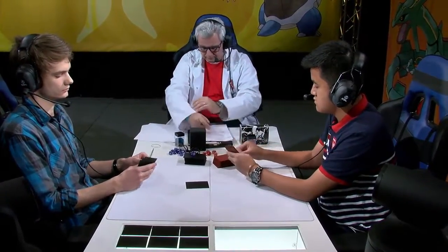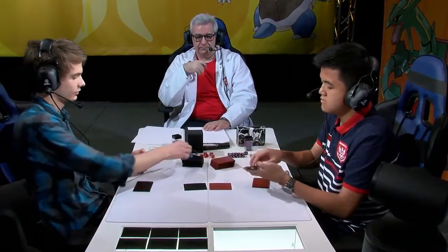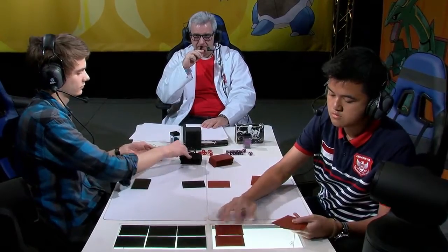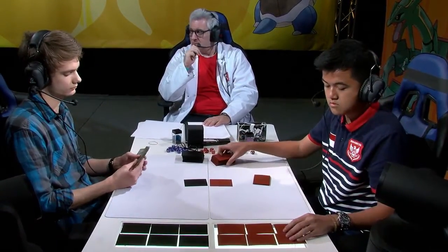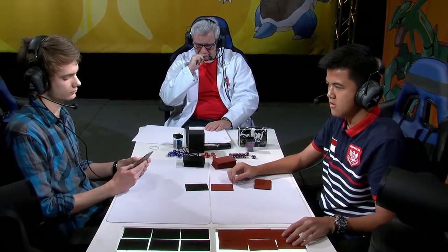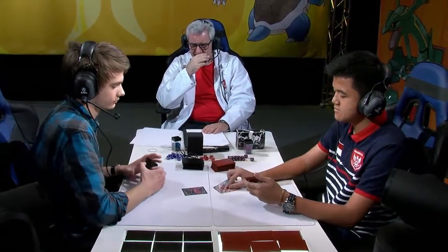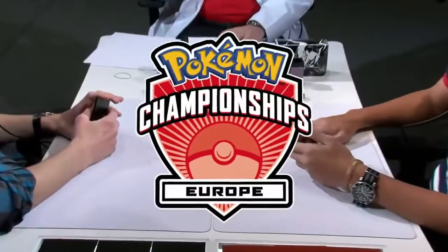Philip is saying, you know what, Garbodor is incredible in this format — let's get it out as quickly as possible. Plenty of Floatstones for retreating options, not only for the Garbodor line but also moving between Yveltal EXs, which is a huge deal in mirror matches. He's really gone as basic as possible, and as you can see, that's really all he needed in the first game.